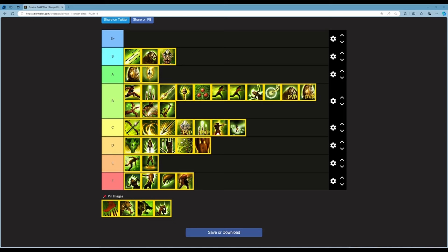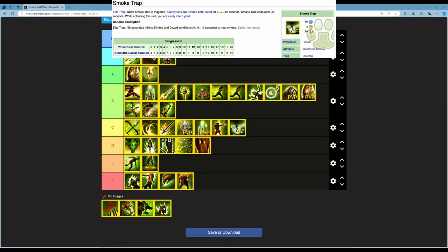Next is Smoke Trap — an elite trap lasting 90 seconds. When triggered it inflicts Blind and Daze for 5 to 10 seconds on nearby foes. At rank 20 you get 12 seconds of each. 10 energy, 2 second cast time, 20 second cooldown. Traps are not easy to use in PvE and are easily interruptible. The only thing saving this from F is that Daze is a great condition. I'm putting this in E.